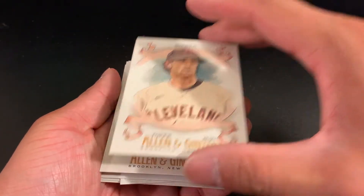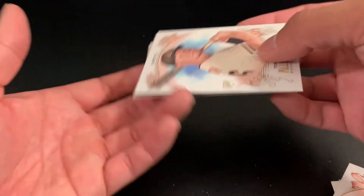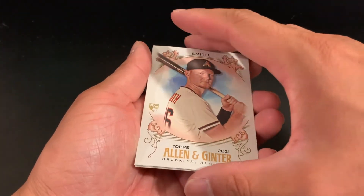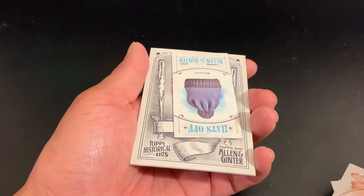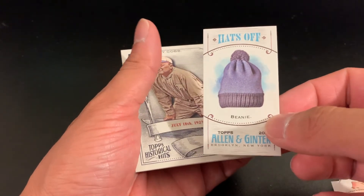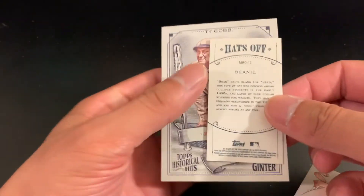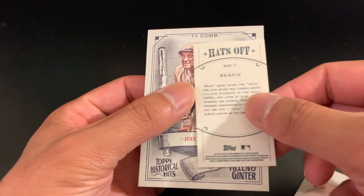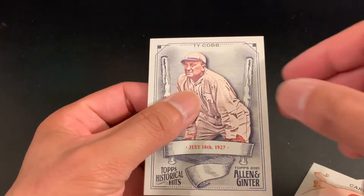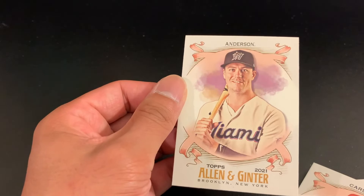Biber. Carlton. Smith. Oh — we got a Hats Off Beanie mini card! Beanie. Got a Ty Cobb. And an Anderson.